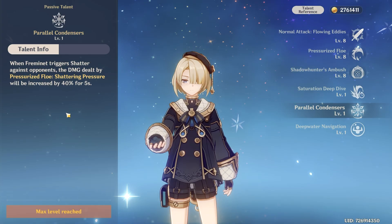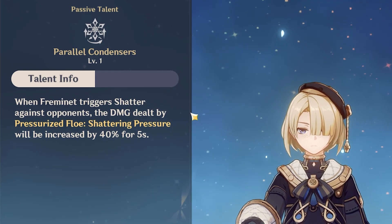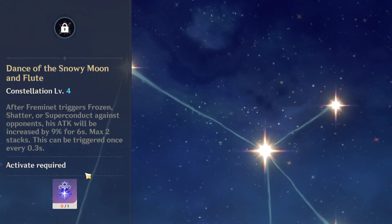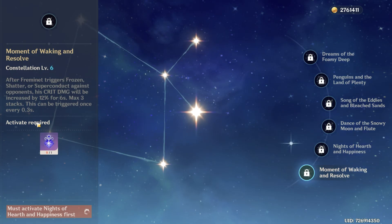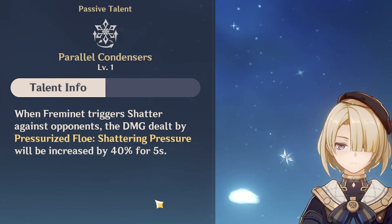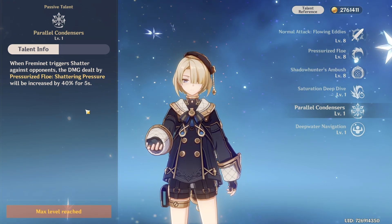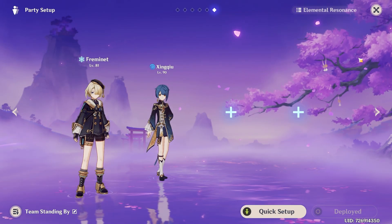Shatter Fremenet. Fremenet has this weird passive where you need to use Shatter to increase his skill damage by 40%. Why do I think this passive is weird? Because if we go to his Constellation 4, we can activate Frozen, Shatter, or Superconduct to gain the buff — and Constellation 6 is the same. It's not tied to Shatter only. But for some reason the developers decided to make this passive Shatter-only, which just creates an unnecessary restriction, since we cannot use this passive against bosses.